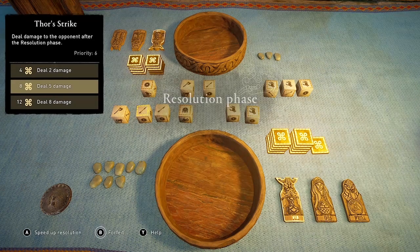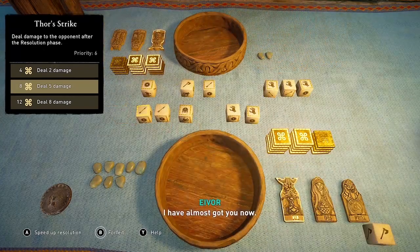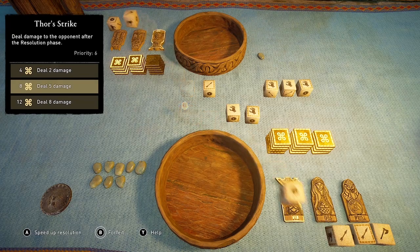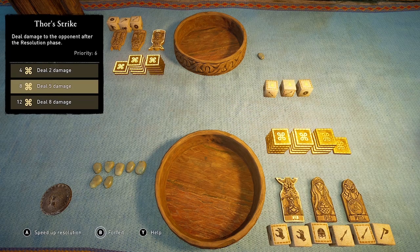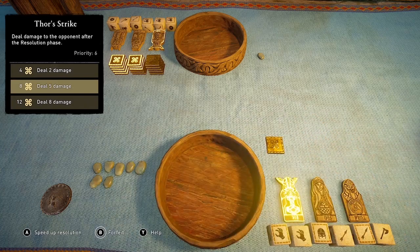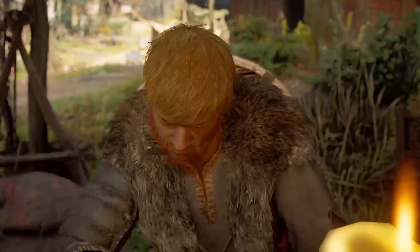And if you want more information on the strategy that I am using, check out the video linked on screen and in the description below. That goes over my strategy of basically hoarding god tokens in order to be able to cast Thor's Strike at level three in order to deal eight damage to my opponent.